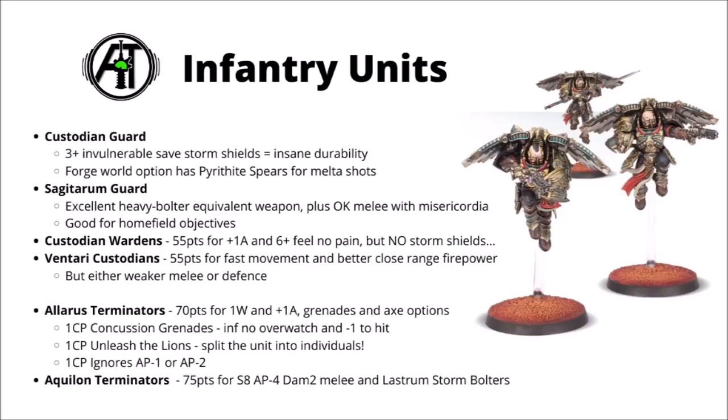Finally for standard sized infantry, we have the Venetari Custodians — very fast and really quite cheap at 55 points base with 12-inch movement. They have the option of either their spear loadout or pistols and bucklers. These guys are kind of like standard Custodians except you have to choose one debuff — both loadouts have quite good ranged damage at strength 6, damage 2, two shots each, but if you take the buckler then their melee damage isn't all that great at only damage 1, and if you take the spear then their durability really suffers with only a 3+ armour save. I still think they're really quite a solid choice, and it seems that most people prefer the buckler and pistol build.